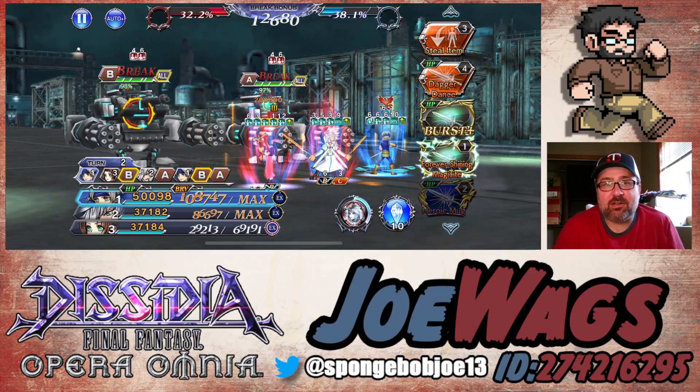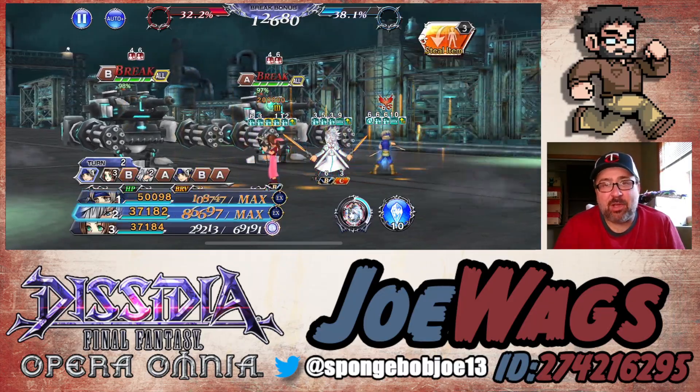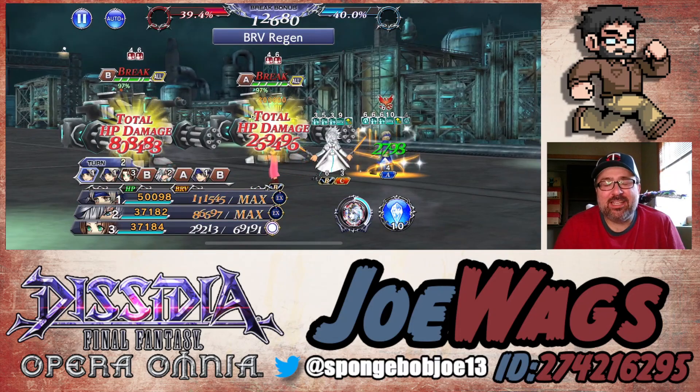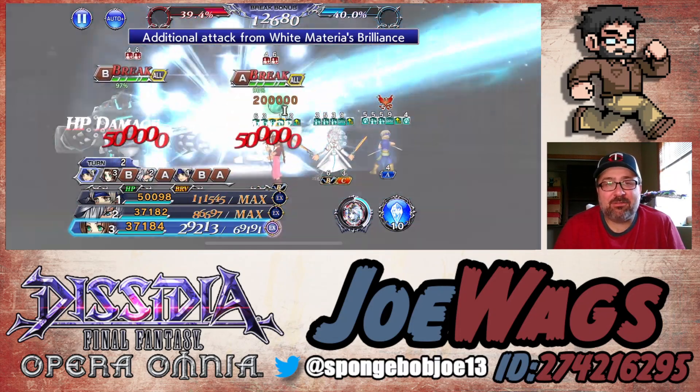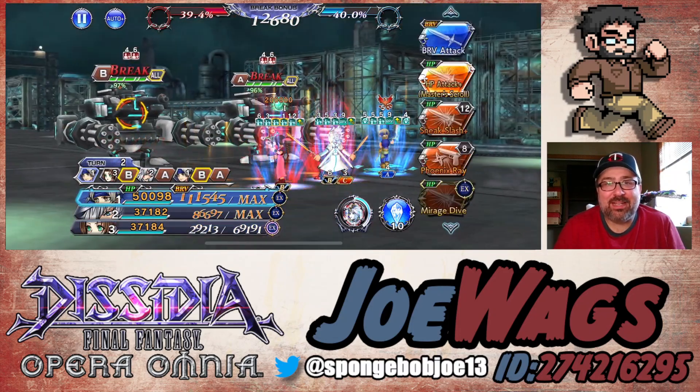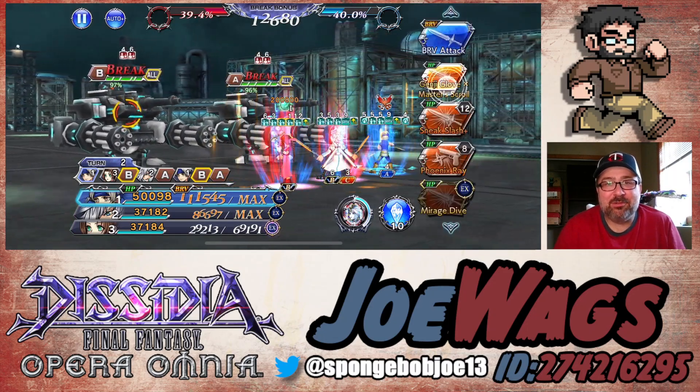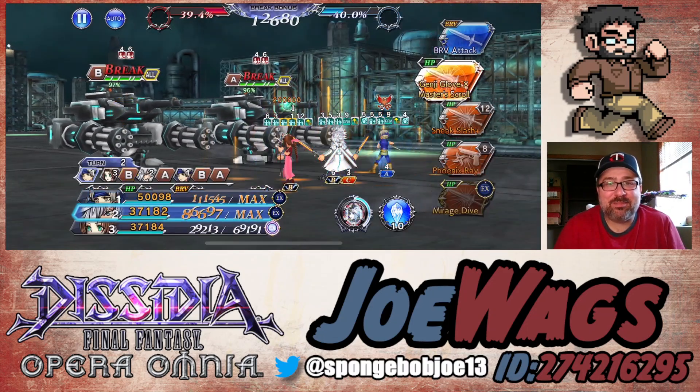I'm trying to think of what to do with Locke here to start out. Do I want to just get his BT effect up right away? I'm like, let's steal — let's see if we can get into a Genji Master Scroll right away. Let's just have some fun with him. And there we go, we got a Genji Master Scroll set up. Instant turn? Yes, let's do it.